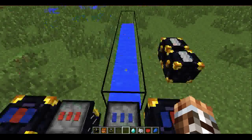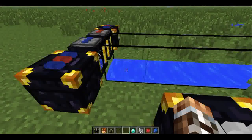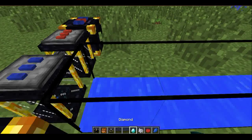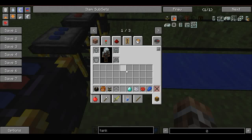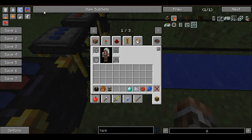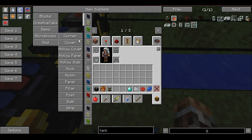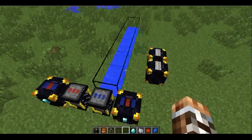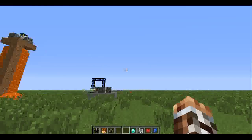If it's next to a tank like this, you can flip the valve so it pumps out into this tank. And yeah, it also works with lava.